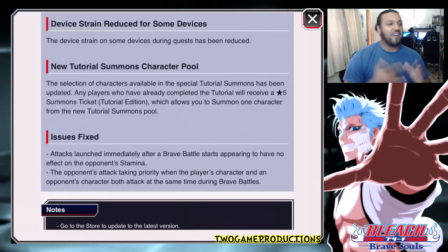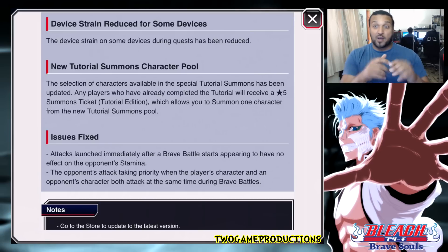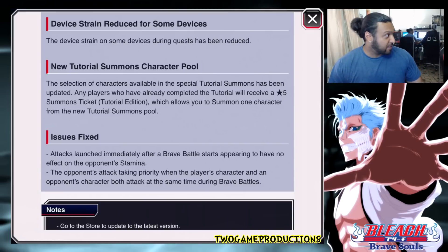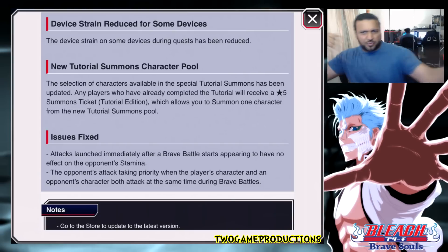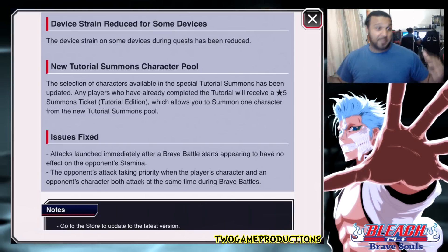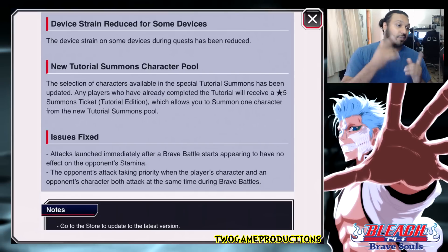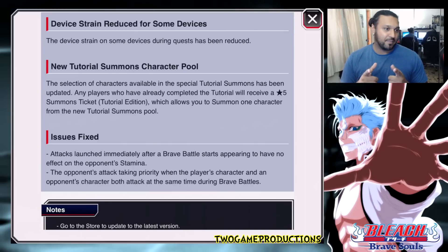Issues fixed — attacks in PvP. When you attack and break into battle straight away, your hits were dealing no damage due to a delay. That's now been fixed so hitting them right away actually starts dealing damage. Also fixed: the opponent's attack taking priority when both the player's character and the opponent's character attack at the same time during Brave Battles.